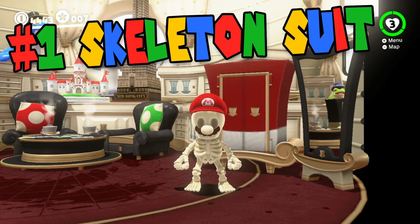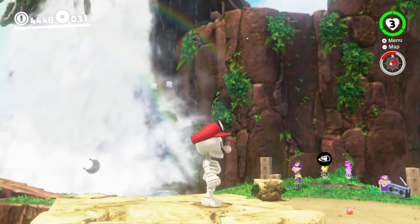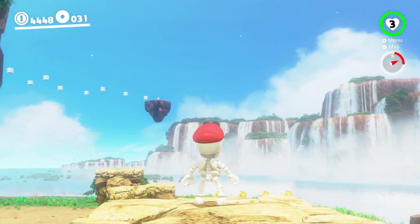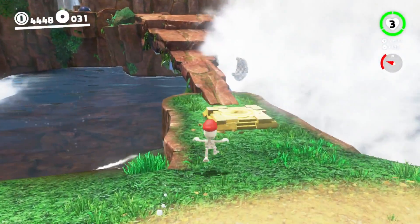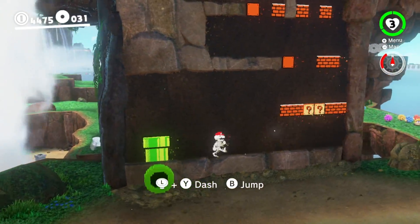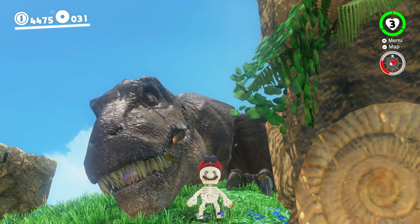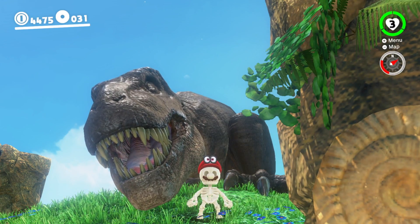At number 1 we have the skeleton costume. The moment I saw this for sale at the shop, I knew I wanted it! The price tag is ridiculous at 9,999 coins, but the costume is by far the coolest to me. I love the animations as the skeleton. Even in the 2D sections, the skeleton Mario looks really cool. Grinding for coins sucks, but playing as the skeleton is awesome. It all balances out in the end.